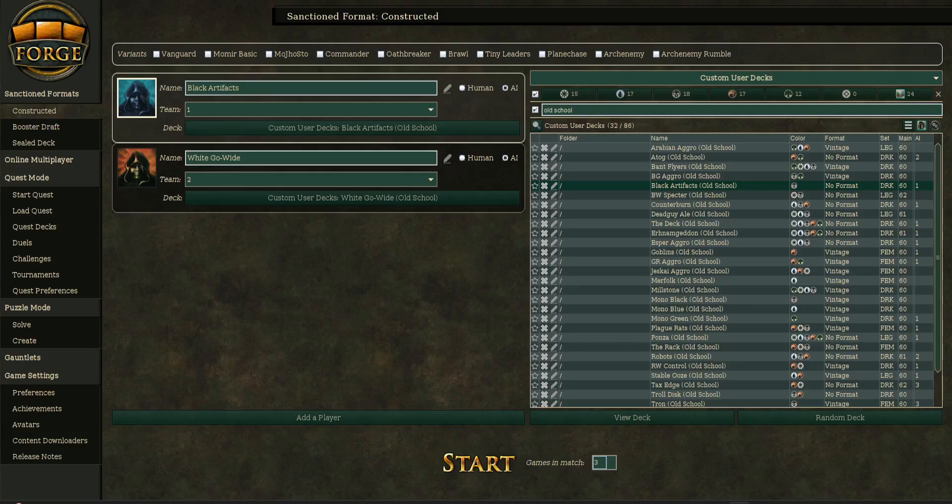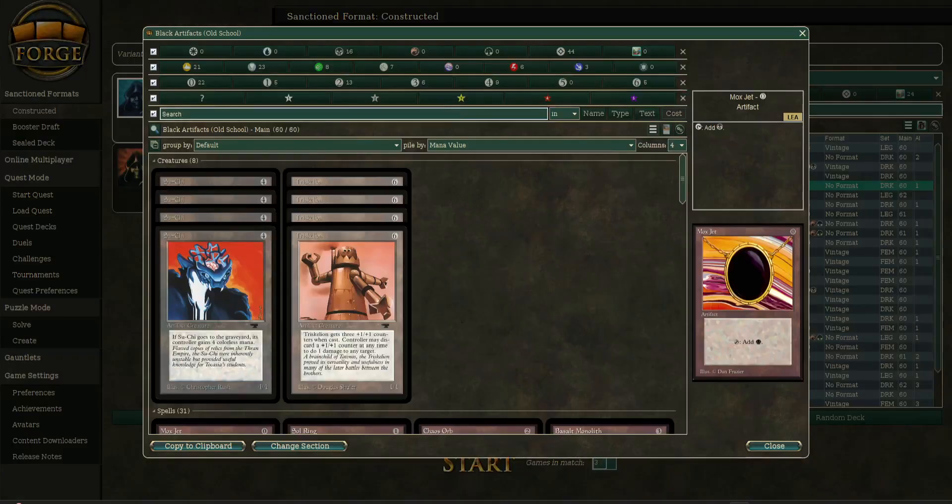This is the last match of the round two bracket before we move into the top eight. We have Black Artifacts versus White Go Wide, and I'm going to do a quick overview of the decks as always. If you haven't seen the Beta Through the Dark tournaments, definitely go check them out.